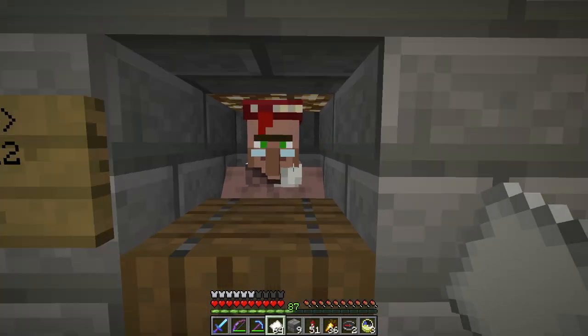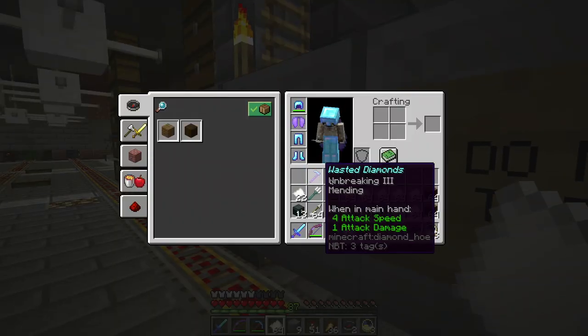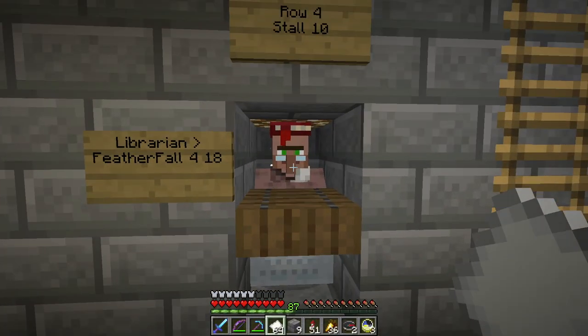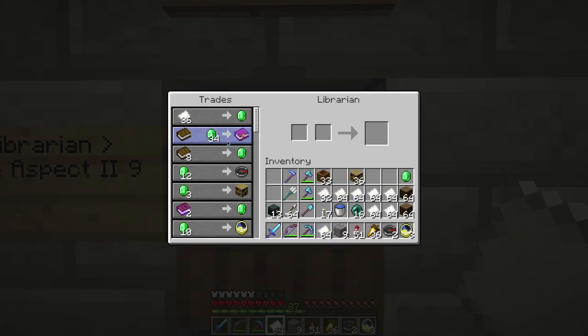Thank you. You got the particles — you didn't unlock. So now I need to make a little room in my inventory. Let me move on to you and sell as much paper to you as I can, which isn't a whole lot. Better price on the bookshelves. I have 36 bookshelves, which might almost be enough.